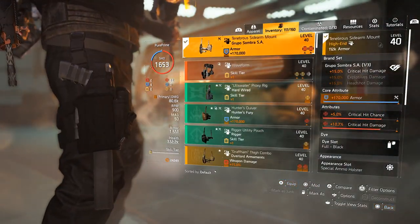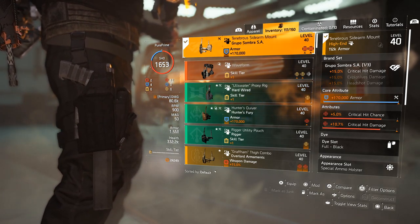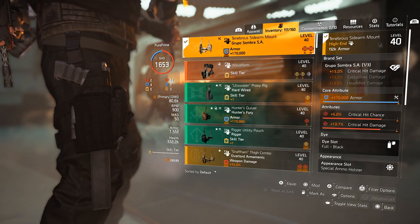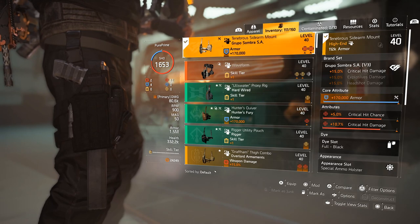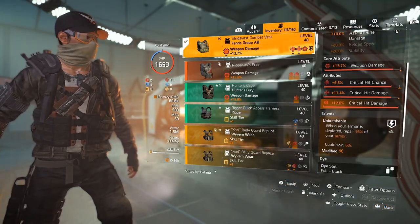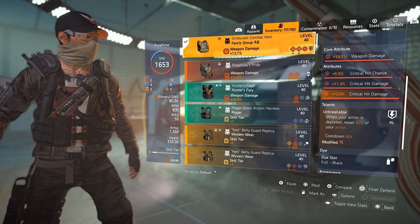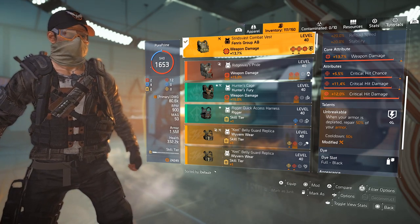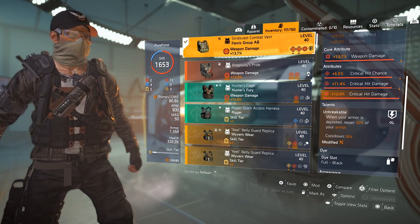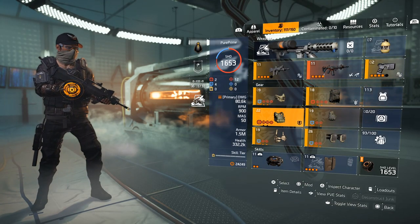Over to the Groupo — again giving us critical hit damage. You want to cap out critical hit chance around 55–60% first, then switch to critical hit damage. I went for Groupo, rolled Armor core, with 5% critical hit chance and 10.7% critical hit damage. For survivability I chose Unbreakable, giving us our armor back — switching to the PvP side, that's 50% armor back. I'm running 1.47 million armor and getting 750k armor back when depleted, which helps a lot in battles.